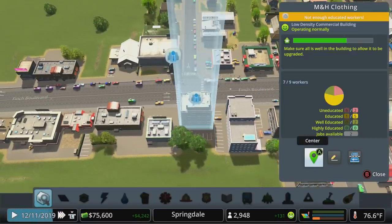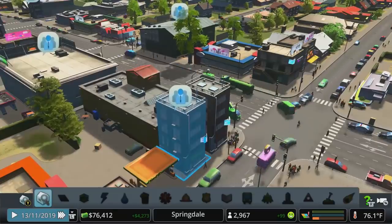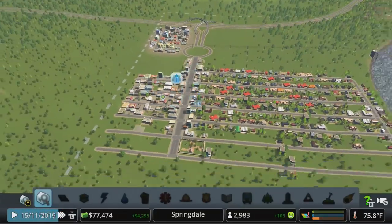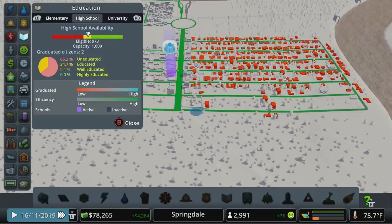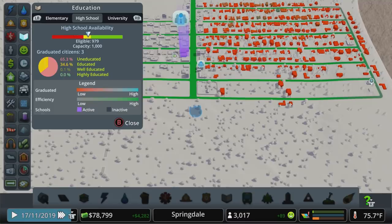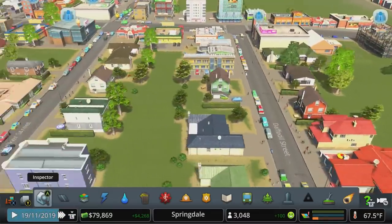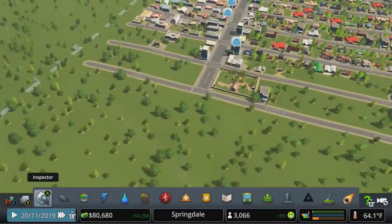We've got a business that moved out — let's demo that. These are complaining about not enough educated workers. If you click on the inspector tool and click on a building it'll tell you what the problem is. We are working on educating everyone as best we can. Looking at info views and education: plenty of availability in elementary, but we are starting to run out of availability in high school, so let's get a second high school in here.